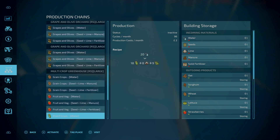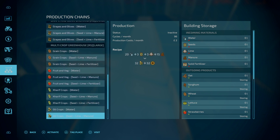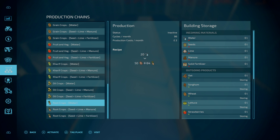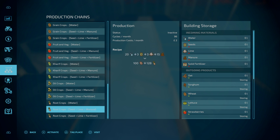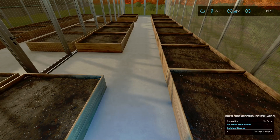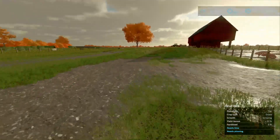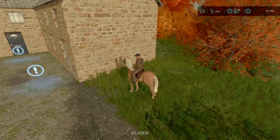Grain crops, oil crops, root crops — seed, lime, manure. Root crops — water. We'll just start them off on water. Now let's go check on this contract.